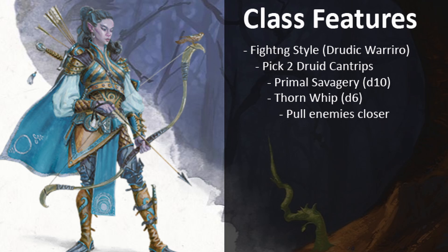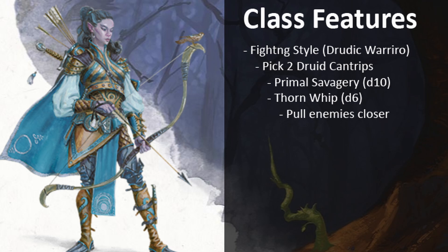For the fighting style, Druidic Warrior seems fun since you can focus on using cantrips instead of weapons. The cantrips we're going to choose are Thorn Whip and Primal Savagery — just because we're not using weapons doesn't mean we can't get up in people's faces. This works out because of our Ranger archetype, Swarm Keeper. On top of getting additional spells from Swarm Keeper magic, the coolest ability is Gathered Swarm. Once on each of your turns, when you hit a creature with an attack, you can either deal extra damage, move the target 15 feet if they fail a Strength save, or move yourself 5 feet. The key is that the feature says hit a creature with an attack — not a weapon attack — so it works with our spells as long as they require a spell attack roll.